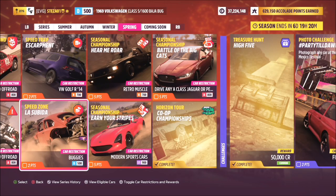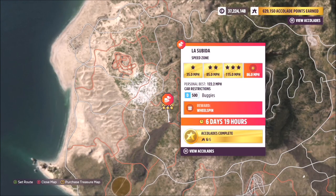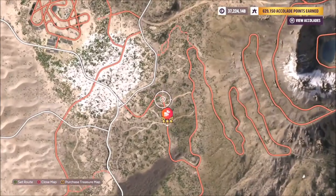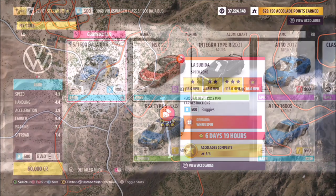Hello and welcome back to the channel. Today we're going to be going through this week's speed zone challenge in the festival playlist called La Subida, which wants you to use a D-class buggy car to get the target speed of 86 miles an hour on the La Subida speed zone. The target speed is 86 miles an hour, which is slightly over the two-star score, but of course you're going to be in a D-class buggy so they are not the quickest vehicles in the world.